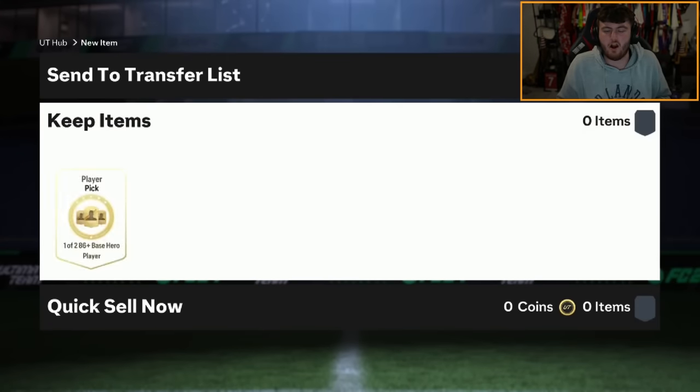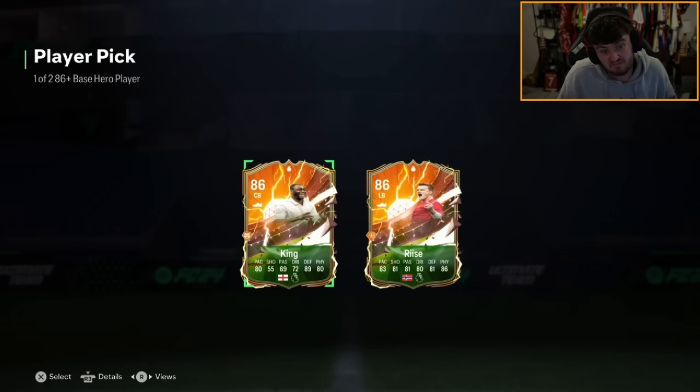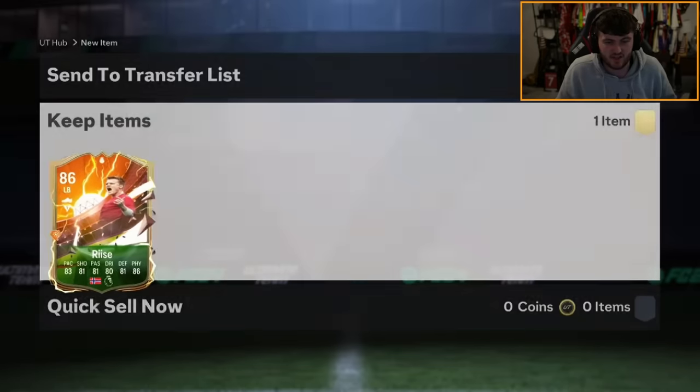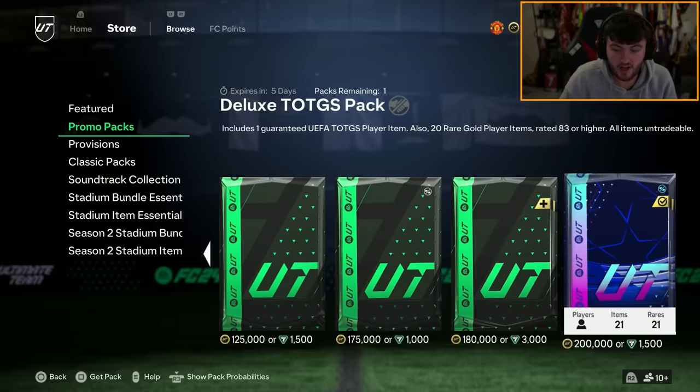Dan the Goon's hero pick — come on, yeah Torre please. King isn't a bad card, and neither is John Arnorese to be fair. He wants John Arnorese, which is fair enough because he's a new hero. Not an awful card in midfield, I reckon. I didn't even know this came out.